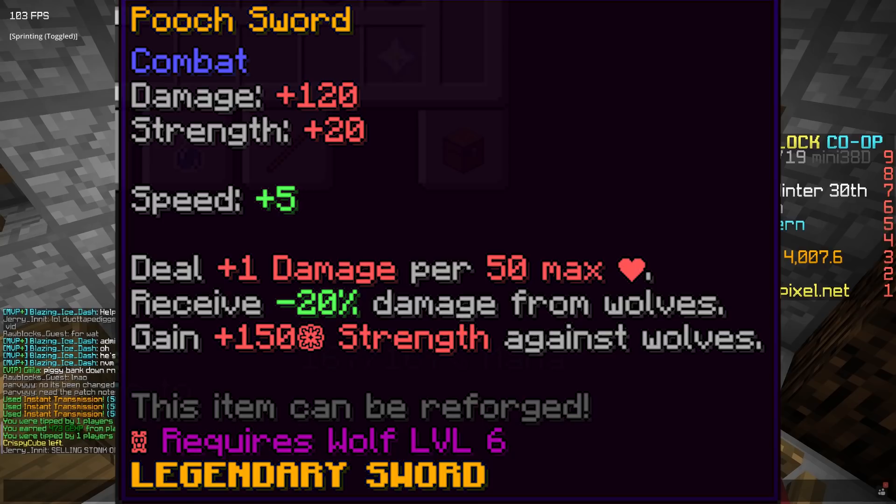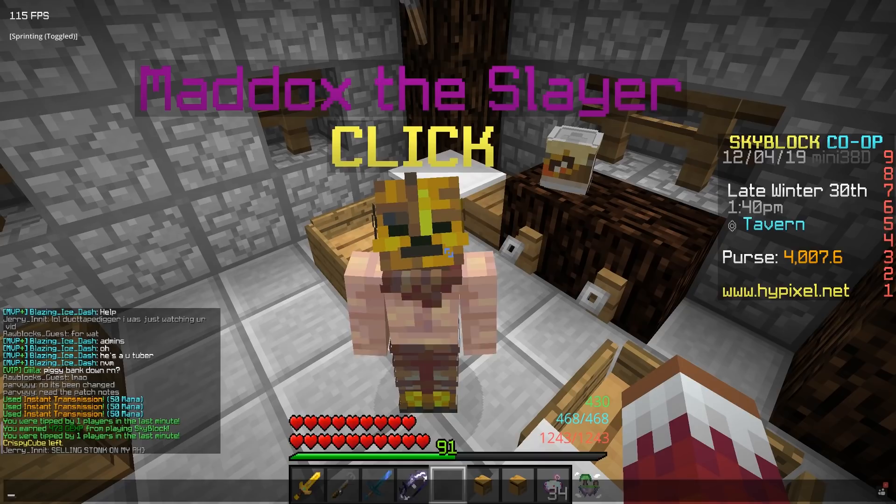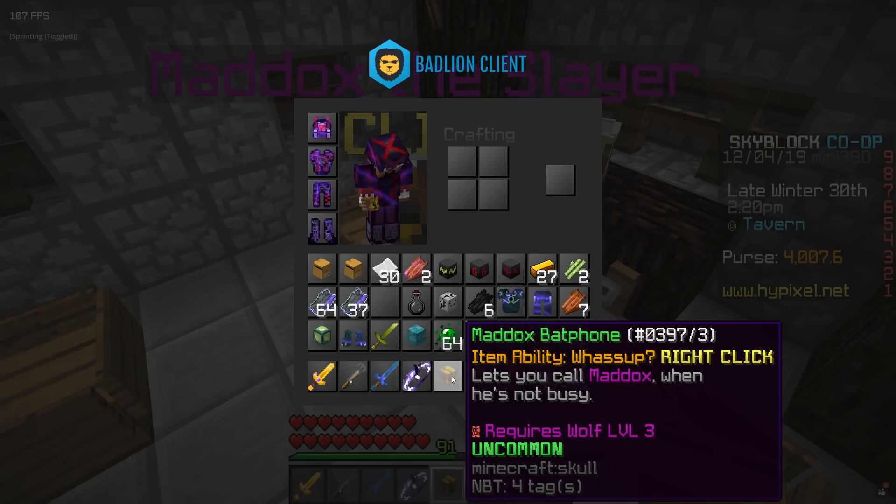Also in slayer, they've added the pooch sword, which has a base damage of 120, strength of 20, and speed of 5. Its ability deals +1 damage per 50 max hearts, you receive -20 damage from wolves, and gain 150 strength against wolves. It's a legendary sword — you could compare it to the reaper falchion for zombie slayer but even better. If you're trying to solo tier 4 wolves this is almost going to be a necessity.